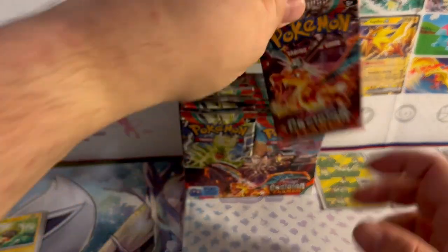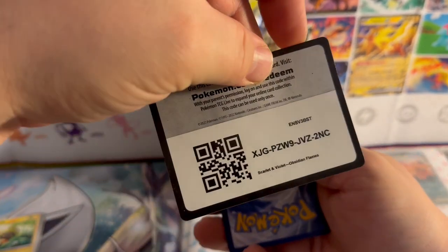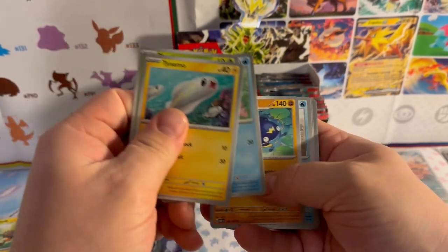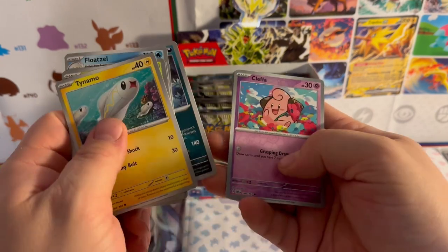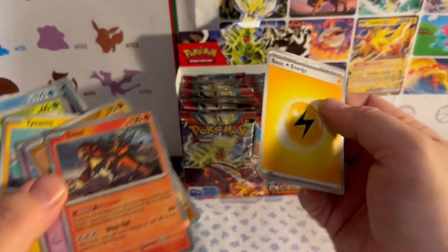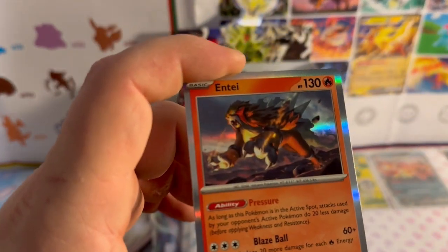Charizard pack — because Charizard's number one, right? Let's get right on in. We got: Tynamo, Phantump, Vulpix, Frigibax, Wishiwashi, Floatstone Soul, non-holo Umbreon, reverse holo Cleffa, reverse holo Barboach, and a holographic Entei. I like that Entei holo card — Entei's a classic!